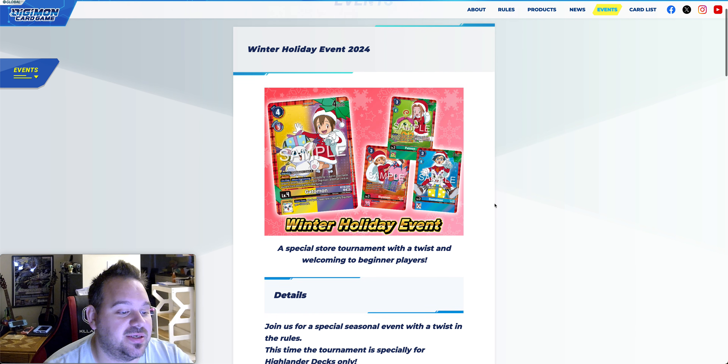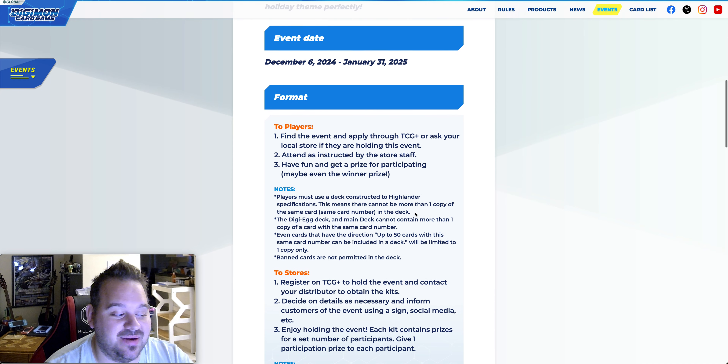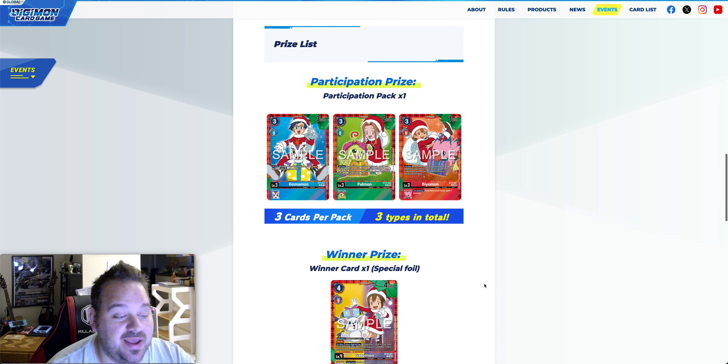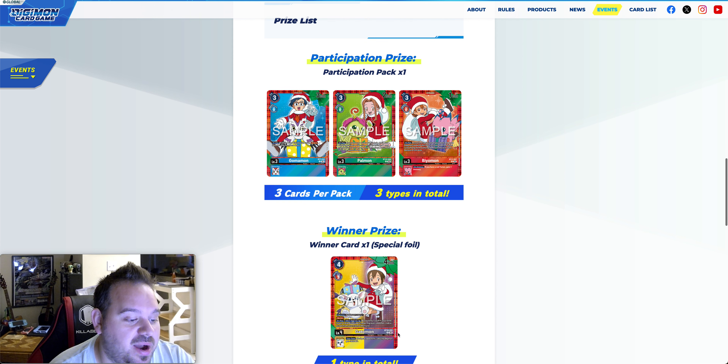We'll start with the winter holiday event. We're showing off the new prizing cards — this is going to be happening around December 6th to January 31st, so make sure your store is signed up for that. The participation pack is going to give us a Gomamon, Palmon, and Biyomon in Christmas-themed versions, kind of like we got Tentomon, Gabumon, and Patamon last year. We're basically getting the other four of the DigiDestined.